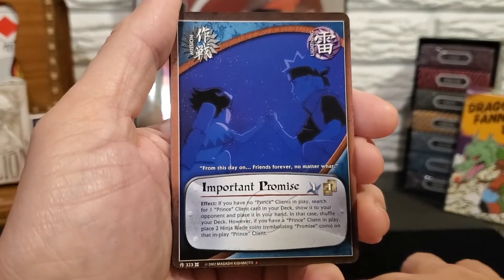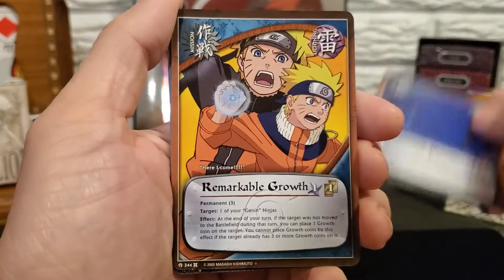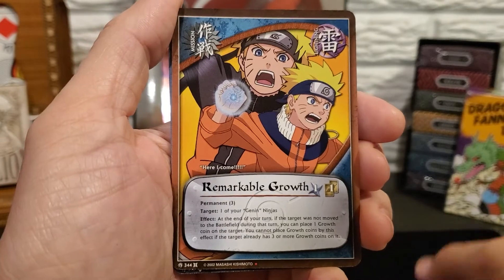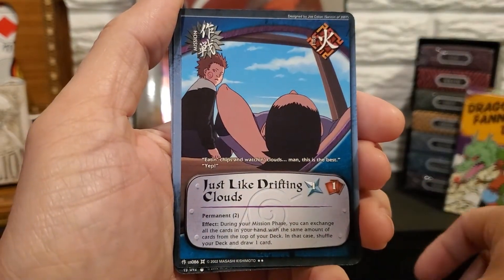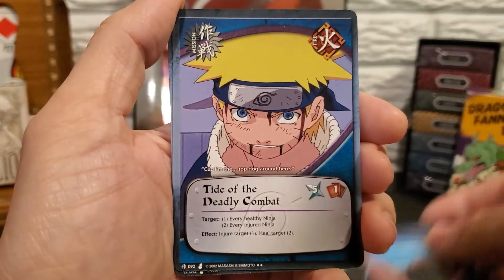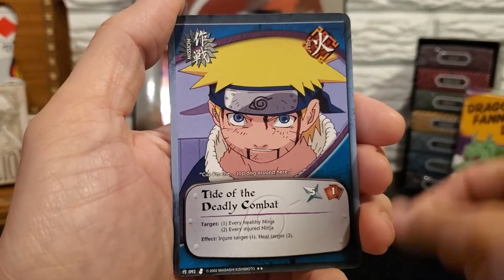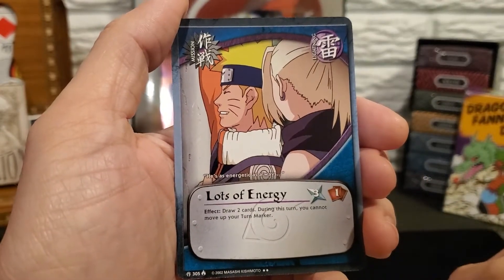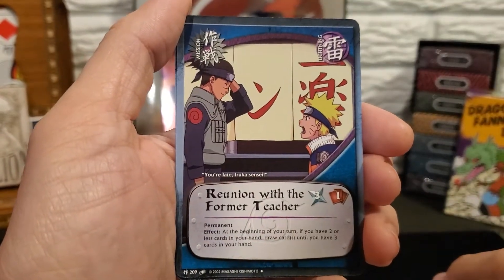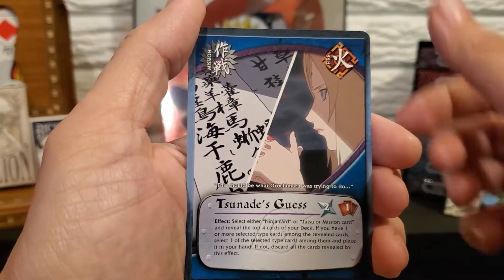For the Missions we have Important Promise, Remarkable Growth, Just Like Drifting Clouds, Tide of the Deadly Combat, Lots of Energy, Reunion with the Former Teacher, and Tsunade's Guess.